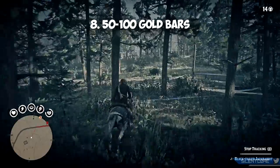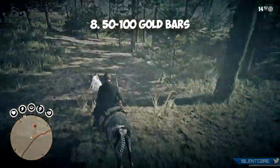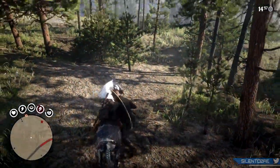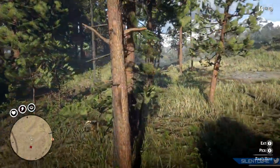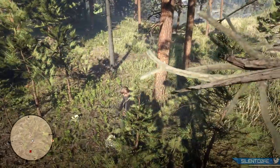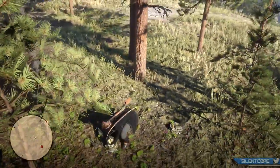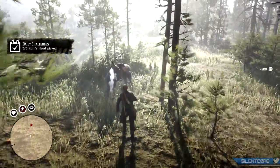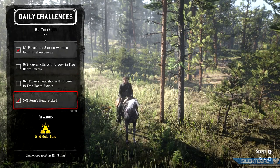Next up is to stockpile Gold Bars. Some of the content from the summer update will be locked behind the premium currency of Gold Bars, meaning you won't be able to purchase it with normal cash. This could include outfits, weapons, or potentially new horses. The most expensive item currently locked behind Gold Bars is the Black Arabian at 42 Gold Bars, so I'd recommend having somewhere between 50 to 100 Gold Bars saved — obviously if you have over 100 that should be well over enough.